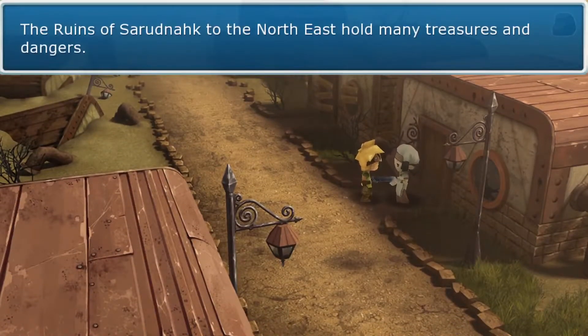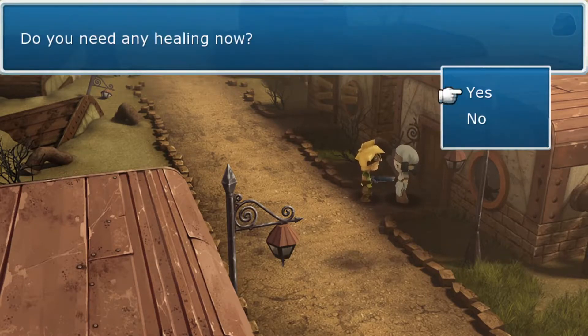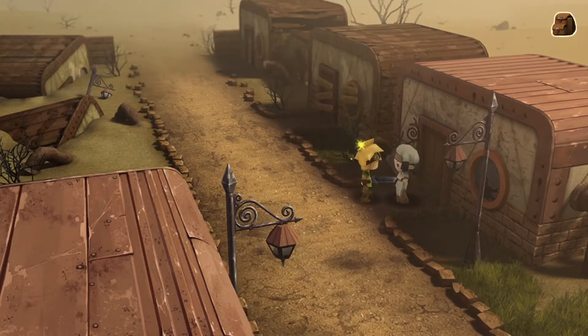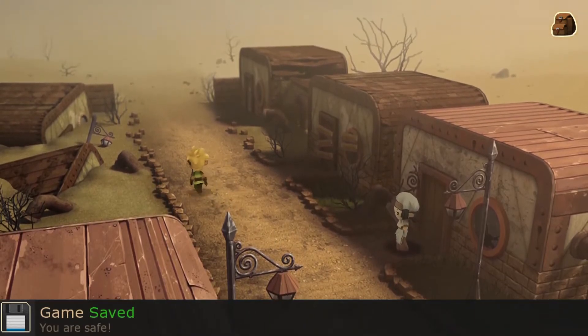'The ruins of Sorrow to the northeast hold many treasures and dangers — you seem like a nice guy, so I'll give you a discount on bone-bending if you go there.' With healing? Yes, it's a proper discount — we didn't pay anything, so let's say yay.